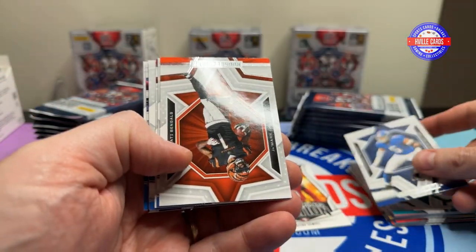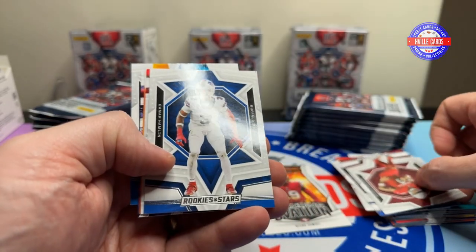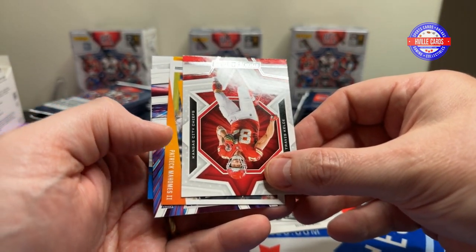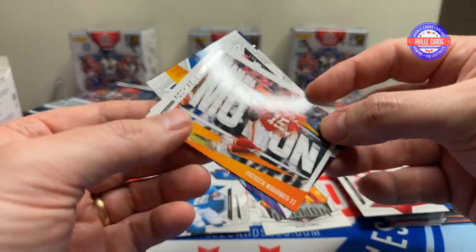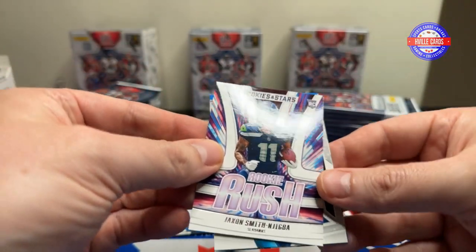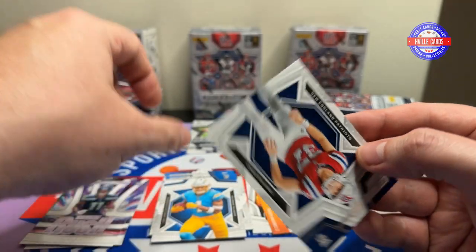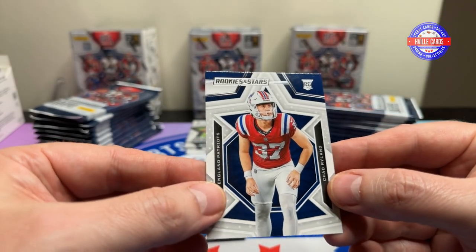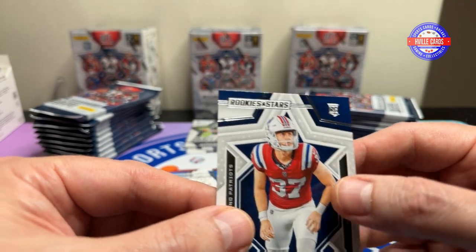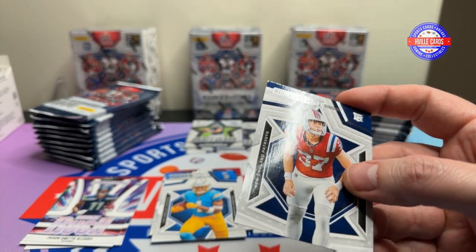Kavion Thibodeau, Jamar Chase, Aaron Donald, James Connor, Damar Hamlin, Travis Kelce, Swift. A Patrick Mahomes Man in Motion — that's kind of cool. A JSN Rookie Rush. Quentin Johnson. And Mr. Chad Ryland — there we go, he gets sleeved. He's the man, we know all about him.